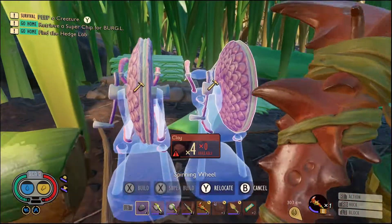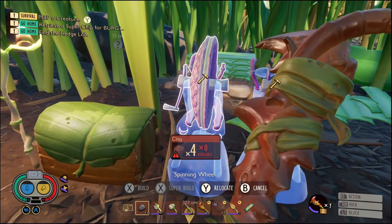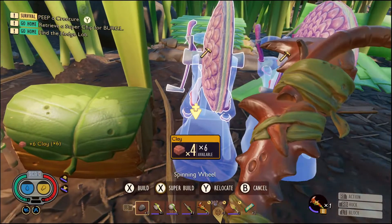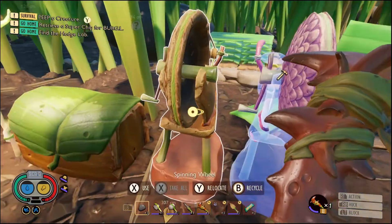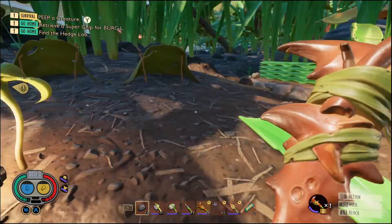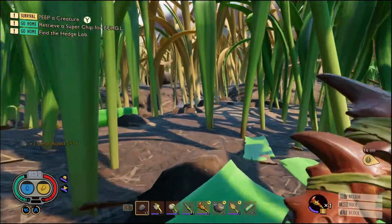We need clay for all of these, I don't really want to do that just yet because we have clay for other stuff. But we got four pieces of clay, we could at least build one of these, and we can get more clay later. Let's do rope with this one, and then this could be the regular rope. Alright, let's go off on our adventure!